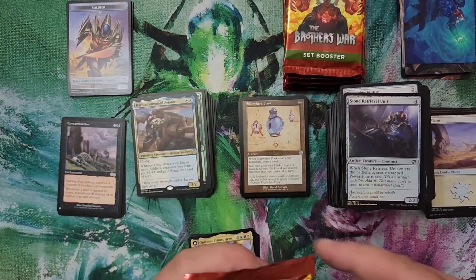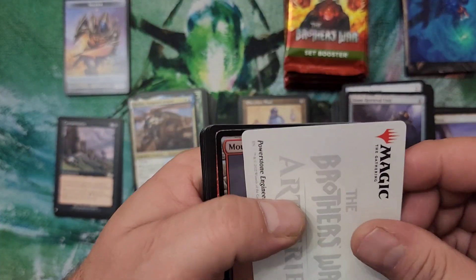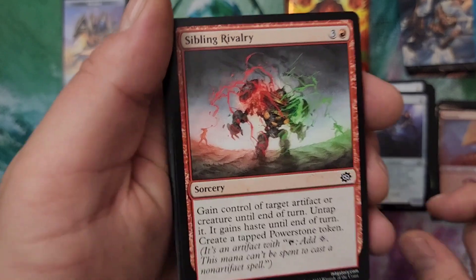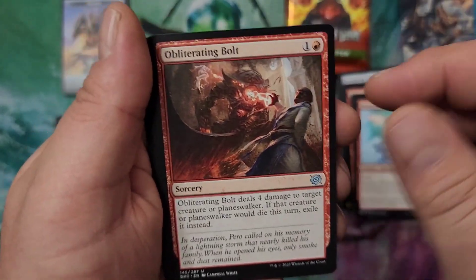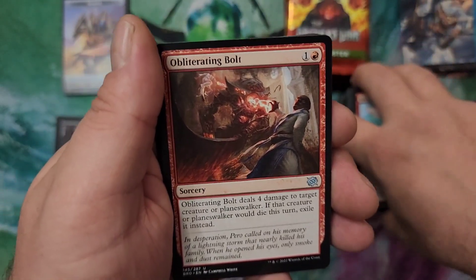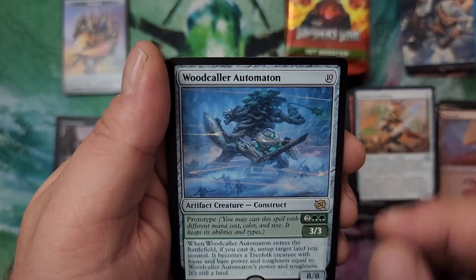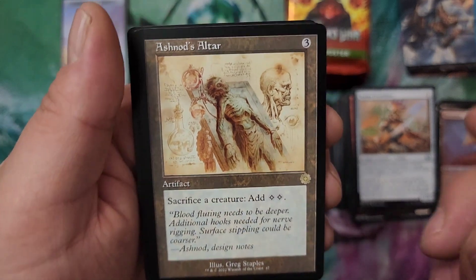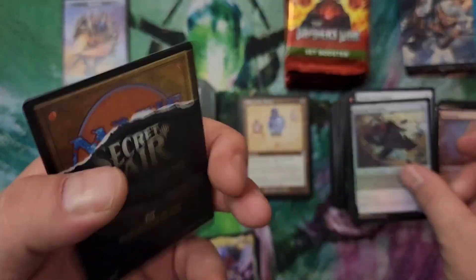Stone Retrieval Unit common for our oil out of that pack. Power Stone Engineer, Mountain, Sibling Rivalry. Monastery Swiftspear — great reprint in this set. That was one of the cards I was playing in my black and red deck where I was kind of going crazy — quick games, nice and fast. Put color on top. Ashnod's Altar — always a fun card. Skater Beam Battalion, kind of goring, War Plow for our oil.